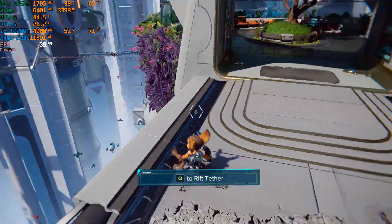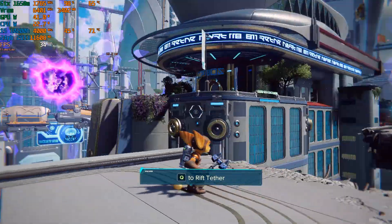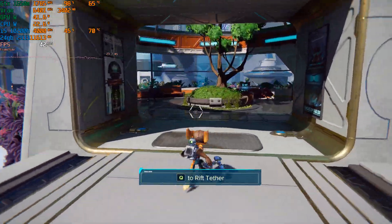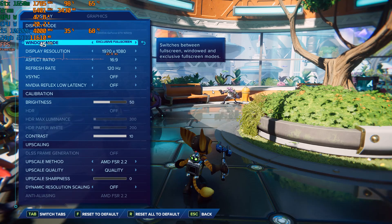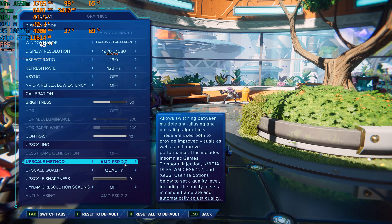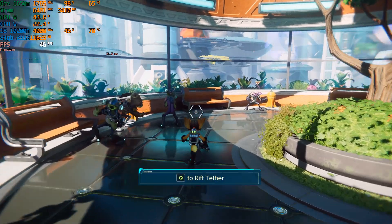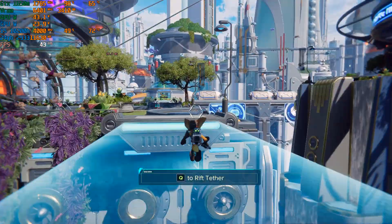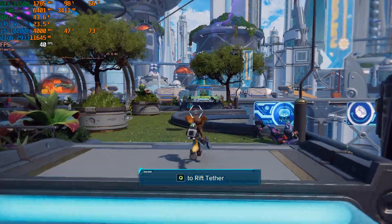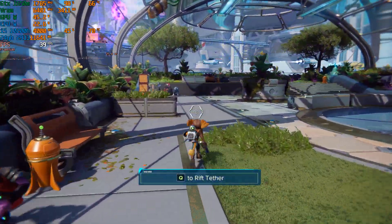In today's video I'll be having a look at Ratchet & Clank. Currently I have no frame generation in the game. I'm at medium settings with FSR2 quality graphics. Generally I'm getting 30-odd frames up to the 40s, but it's not the smoothest of experiences. The game has been patched quite a bit so it is a lot better than it was on launch.